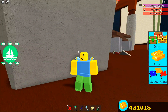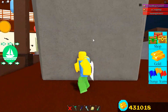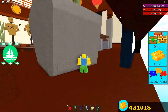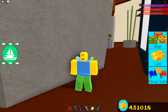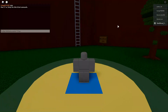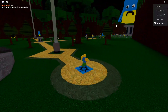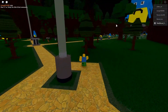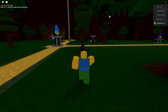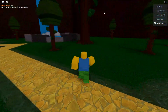I want to show you guys this because it's going to get very very important. I'm going to switch games to a game called Project Zeg, which is made by a bunch of Build a Boat developers. If you guys don't know what this game is — it's called Project Zeg, and it has a ton of Build a Boat secrets hidden inside of this Roblox game. This game got updated today, and you won't believe what got added.